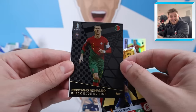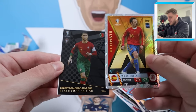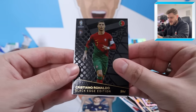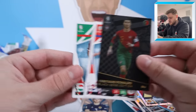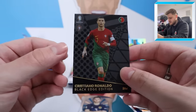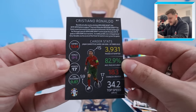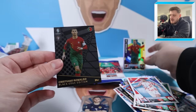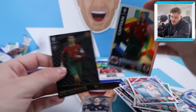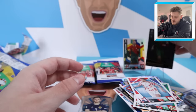Incredible scenes! That is sensational. We've managed to pack him not once, but twice! Our Spanish midfielder there is Ultimate XI Andres Iniesta. But there we go — that's a second version of Ronaldo. The incredible Black Edge Edition card — look at that, what a card. There's all his crazy stats on the back as well. That's two Cristianos now from this hunting video in 20 packs of Match Attax Euro 2024.